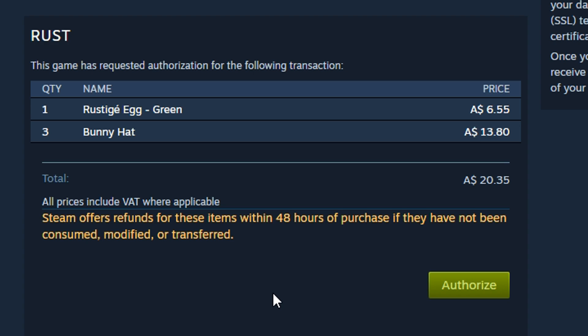Alrighty guys, this is my cart for this week — I'm just getting one Rustigé Egg, three of the bunny hats. I'm not getting the nest hat because I already own it, bought it last year. It's going to cost me $20.35. I hope you guys have enjoyed this video. Overall I do think that all of the Facepunch items for this event will make you money — all of them, some more than others in my opinion. $20.35 — hope you guys have enjoyed this video, and remember, have a sick one.